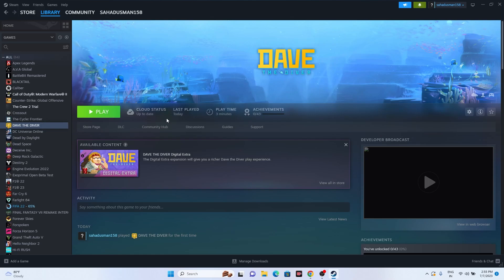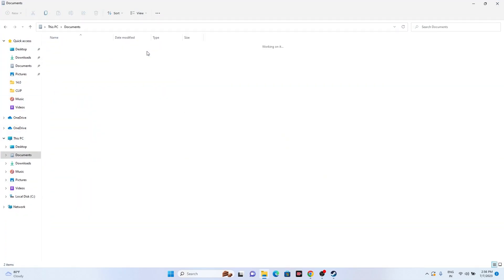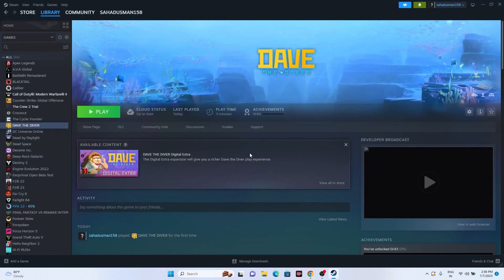You can also try deleting the saved game file. Note that this means starting from scratch. Open File Explorer, go to This PC, navigate to Documents where the game saves are stored, and delete the respective game folder. Then relaunch the game. This has worked for many users.